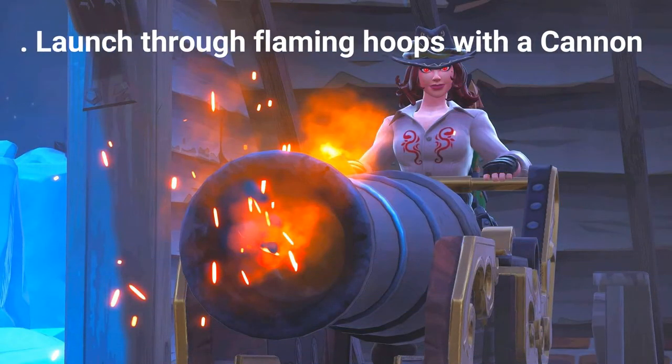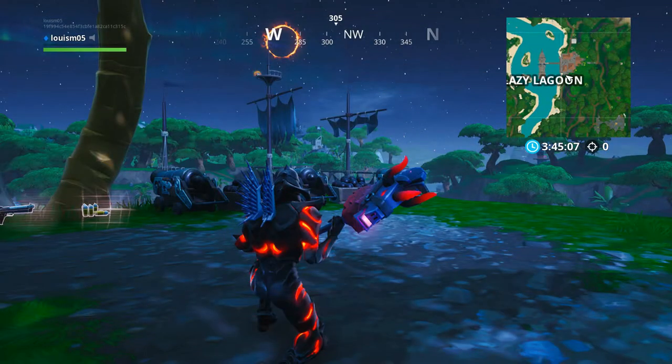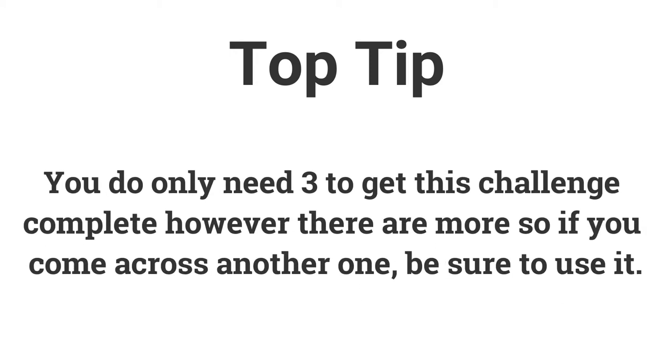The first challenge is to launch through 3 flaming hoops with a cannon for 5 battle stars or 500 XP. The locations include Lazy Lagoon, the pirate camp southwest of the volcano, and the pirate camp southwest of Pleasant Park. There are more locations, but you only need 3, so completing those should finish the challenge.